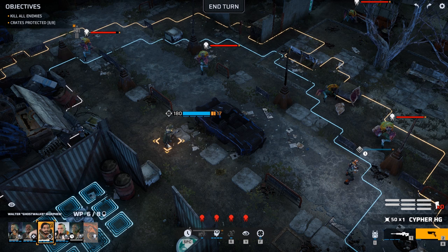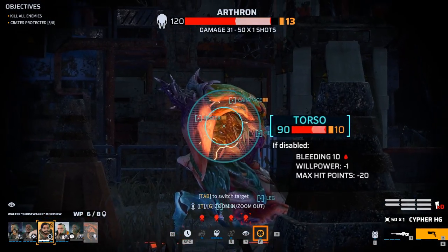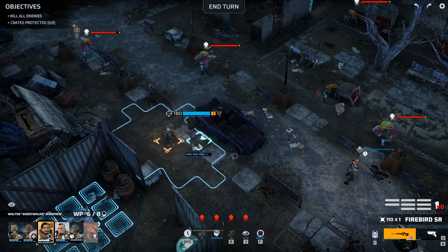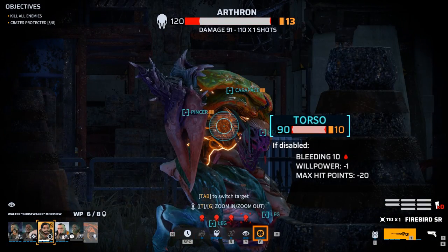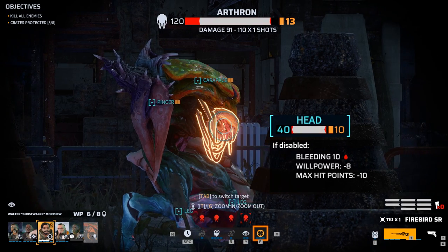The more accurate a weapon, the smaller the cone of fire. Here with our sniper selected, he currently has his pistol which is a relatively inaccurate weapon. If we take aim at one of the enemies a little bit further away to our left, we can see that the crosshair is approximately the size of the head, torso, and pincer of the enemy. If we switch to our sniper rifle, which is a much more accurate weapon, and take aim at the same enemy, the crosshair is now just the size of the enemy's head. It's much easier to hit the exact part of the enemy you want to with a more accurate weapon or when the enemy is closer.